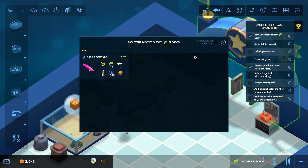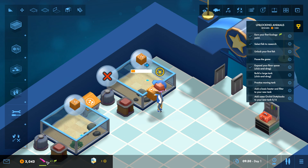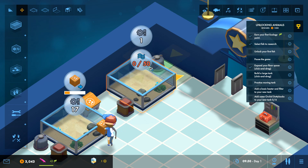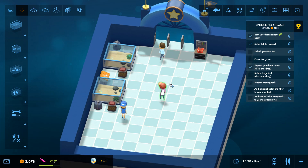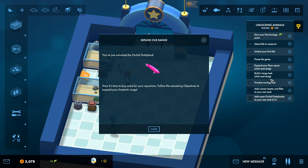We've got a problem already — I didn't notice that. So this is our next fish, the Orchard Dottieback — I read that wrong, but I'm going to call it the Orchard Bootyback because check out that booty on that thing. It's a pretty little fish. We're going to start researching that and as we start getting those ecology points we'll unlock it. We have a problem though — I cannot reach this filter because we've got our pellet dispenser in the way. The Orchard Bootyback is ready to go; we're going to throw him in a tank, but it actually wants me to build a large tank for the Dottieback.